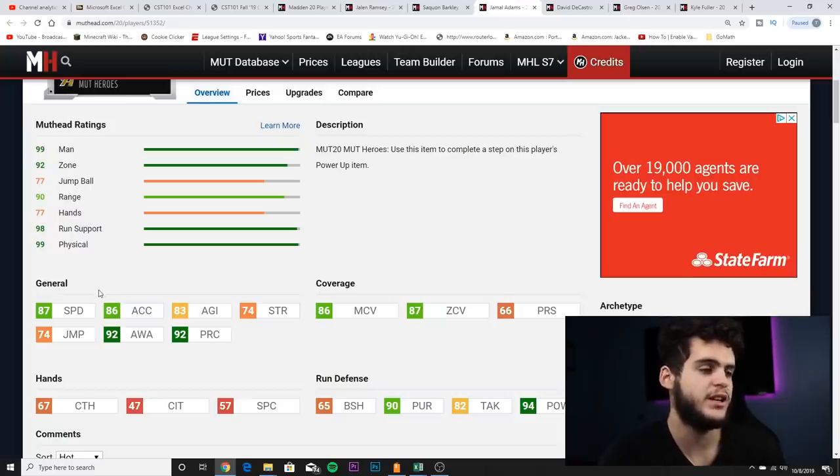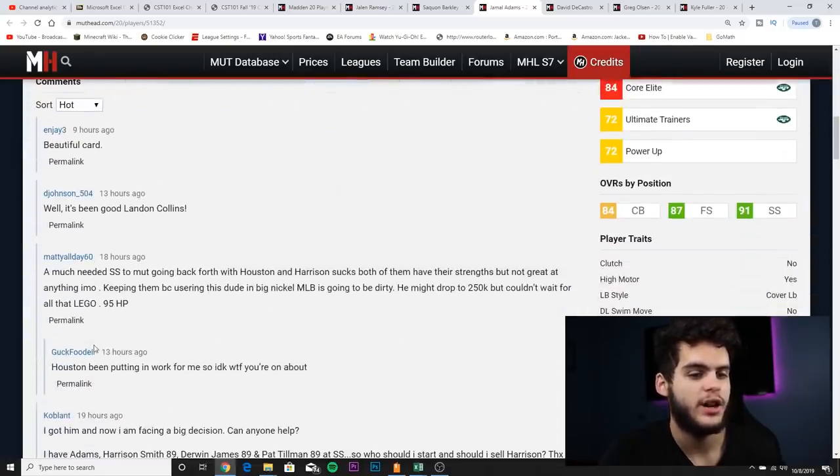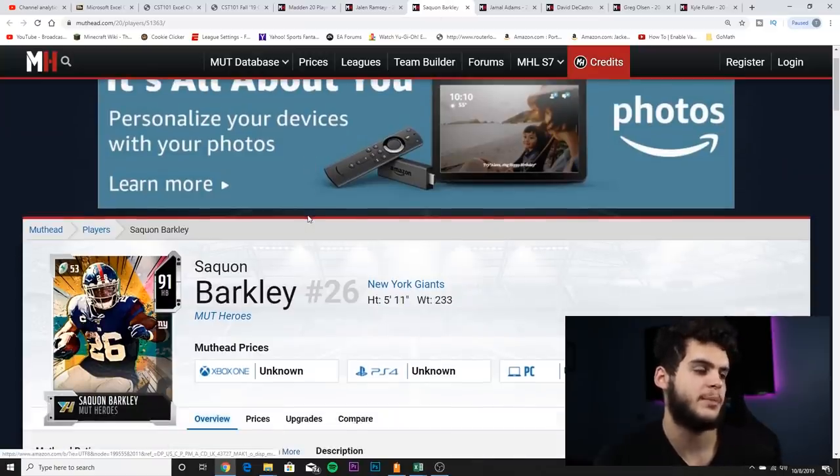What this card tells me is that most cards with a 94 hit power are not that fast and usually not good coverage guys — but Jamal Adams is. He's the perfect hybrid safety besides Pat Tillman that has speed, athleticism, coverage, and hit power. Powered up and chemmed up, he will have the threshold for zone and man. He'll have one of the highest hit powers in the game besides Landon Collins, and a pursuit above 90, which means he can catch almost anyone at the right angle. He's got big hitter, strips ball, penalty normal, and high motor.